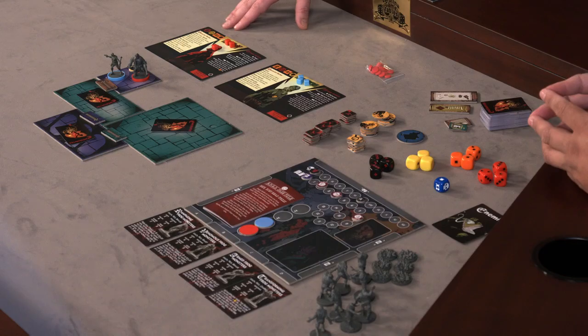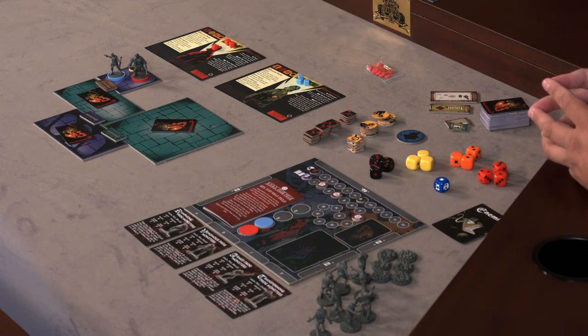That's represented on their actual character cards. They have four main stats and abilities that are on here, and they're color coded. You'll see on Hellboy's card we actually have a red, yellow, orange, and orange. Those colors correspond to the dice that they use when you're actually rolling and testing on those abilities.